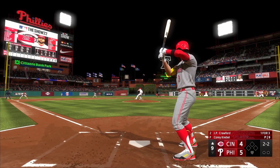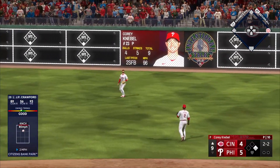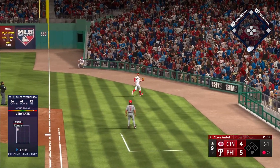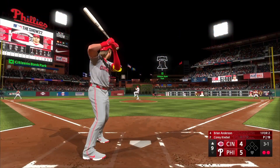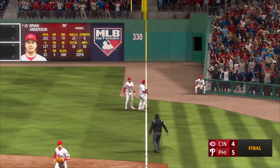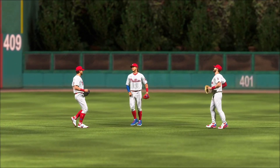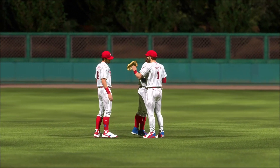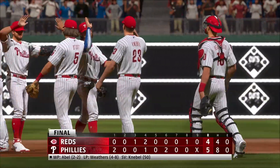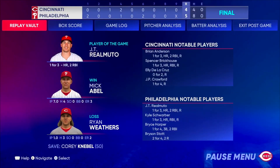Moving to the top of the ninth now. J.P. Crawford pops one up to Harper in right field for out number one. Stevenson gets jammed up and in, slicing it to foul territory where Hoskins puts it away for out number two. Anderson also gets jammed — it looks like it might find no man's land, but Jean Segura makes the play. The Phillies come out on top in Game 164. They will be moving on to take on the Giants in San Francisco in the one-game wildcard. The final score is 5-4 — another heartbreaking end to the season for the Cincinnati Reds.